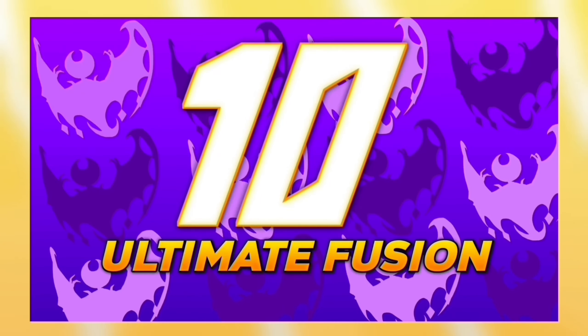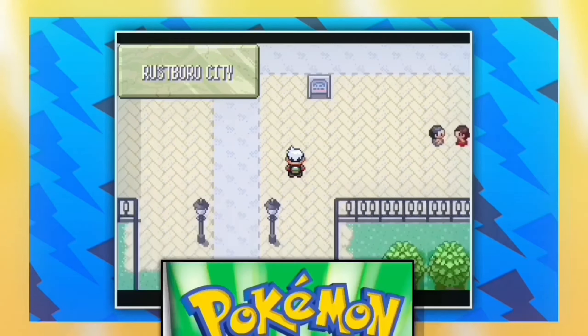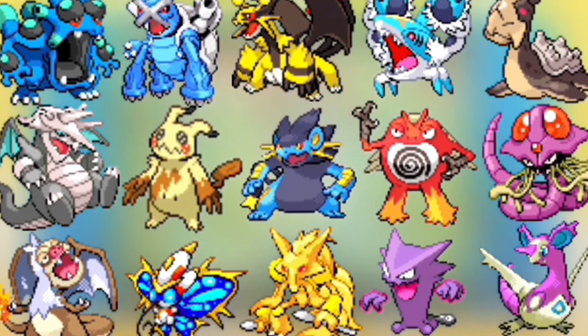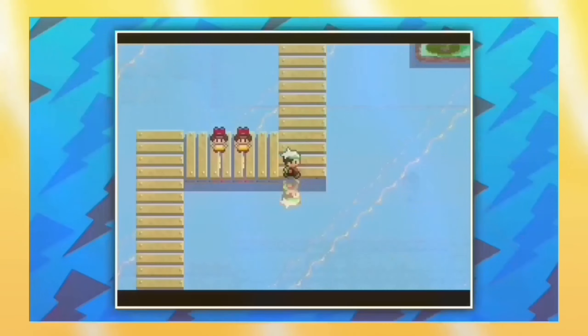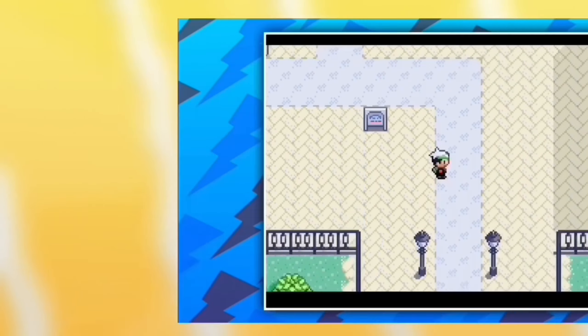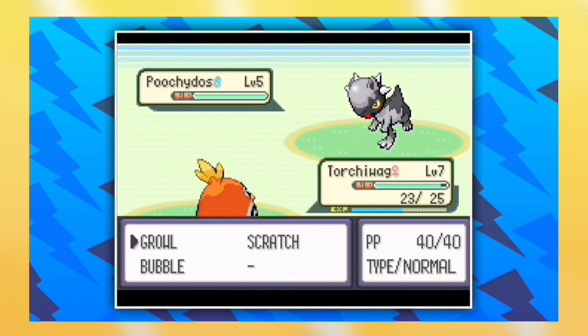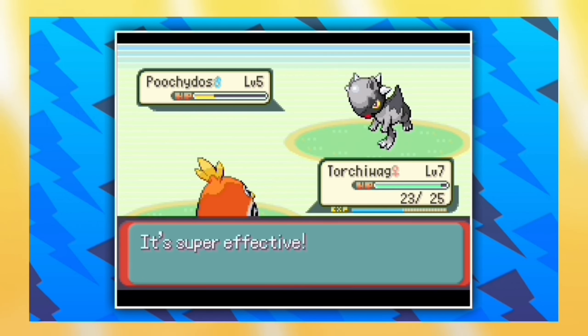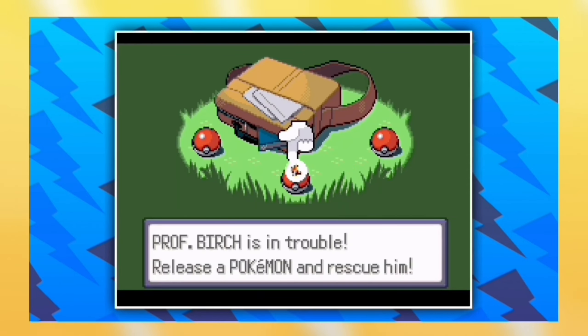For number 10 we have Pokemon Ultimate Fusion by Magon22. It's a completed Pokemon GBA Rom Hack — basically an Emerald hack with Fusion Pokemon instead of the normal ones and some minor changes to improve your gameplay experience. Features include Fusion Pokemon including Gen 8 fusions, improved trainer teams, updated stats and moves, and much more. So if you're looking for a game with cool fusions, this game is for you.